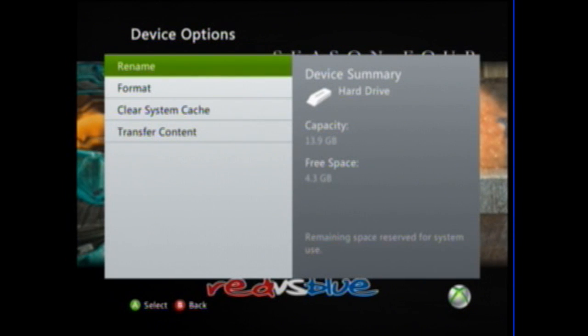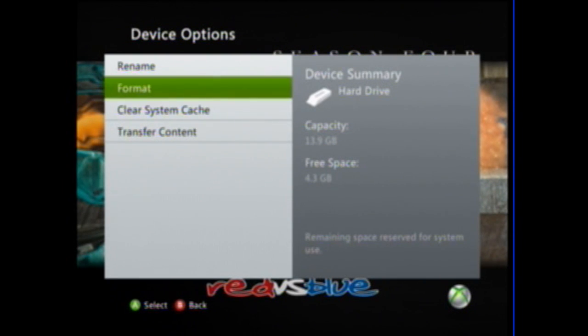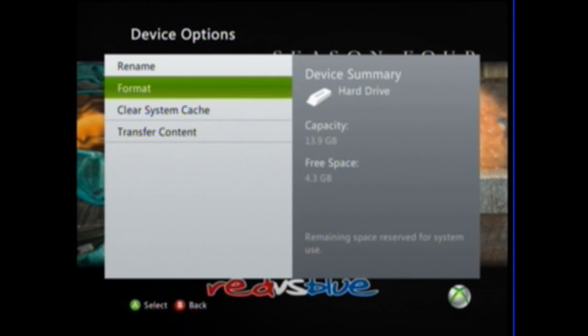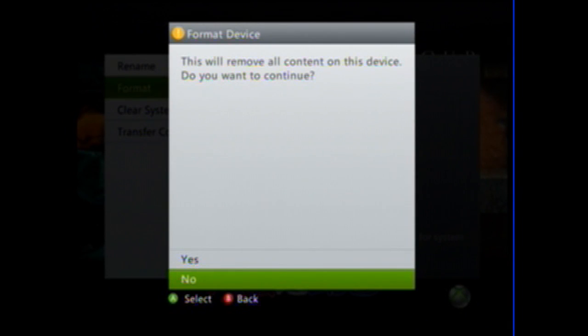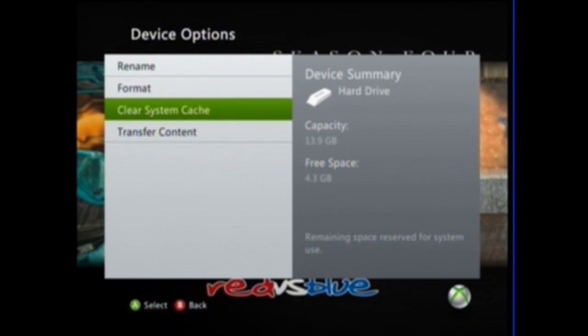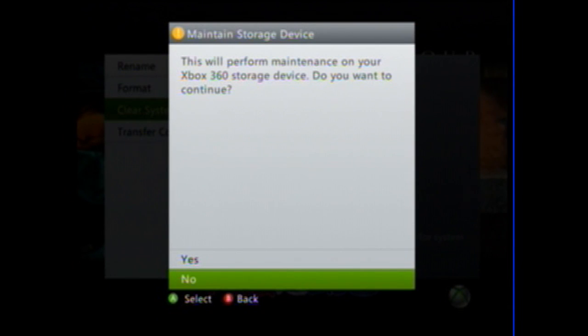For the newest version of the dashboard update, where the middle button looks like this, it's going to show up as Format. Click on that, and it's going to tell you that this will remove all content on this device — including updates.